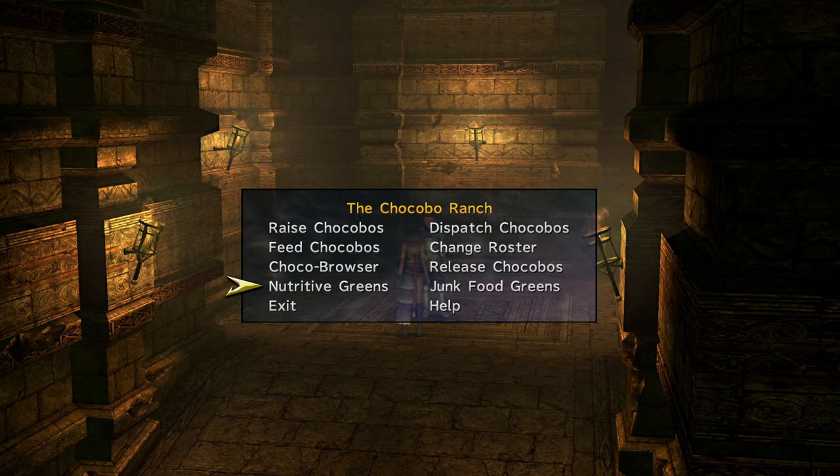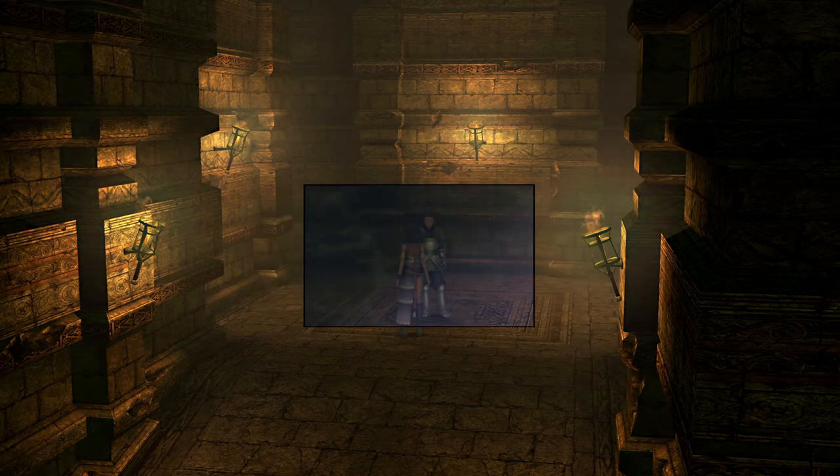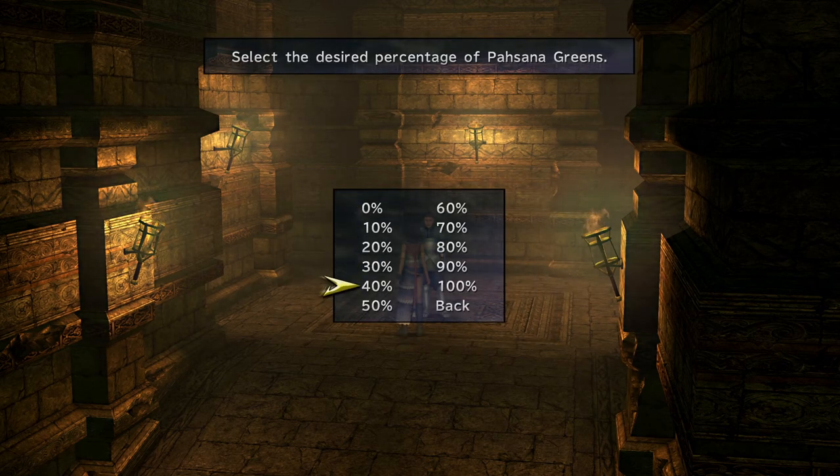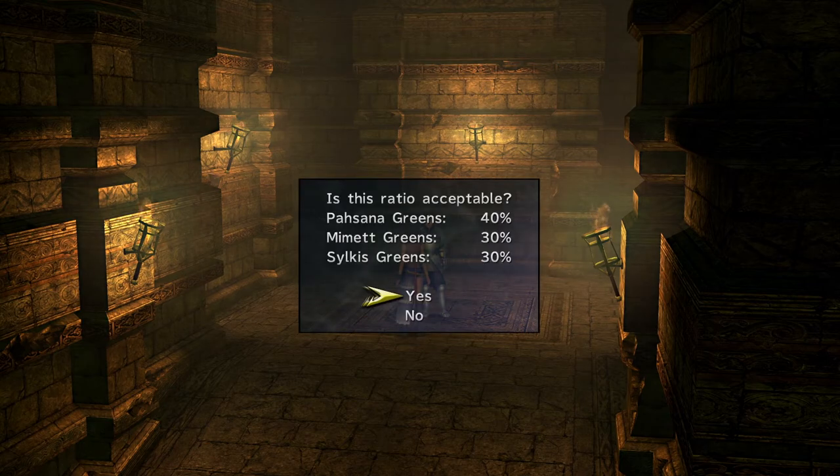Before we go on catching Chocobos, I would like you to go talk to Classico first and check the distribution of nutrient greens, as these are required for leveling the Chocobos later. Make it 40-30-30 for the meantime, so while you are catching Chocobos, Classico is beginning to stock green supplies. You can adjust these later on depending on your needs.